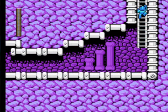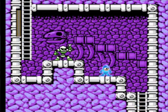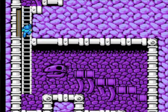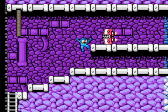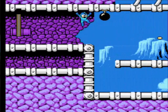This is me blazing through Skull Man's stage. These things you can kill with your Mega Buster — if you keep shooting them with your Pea Shooter they just crumble up into little bones and then they'll reform again back into the skeleton.